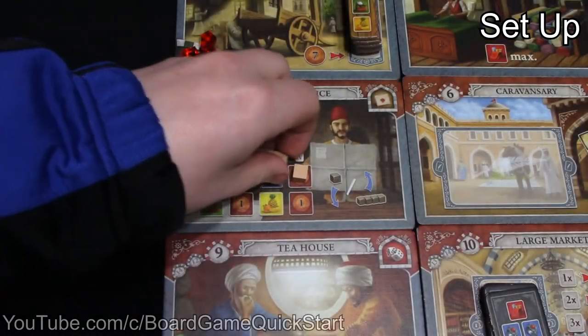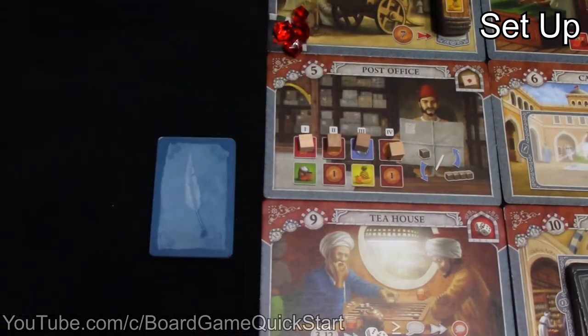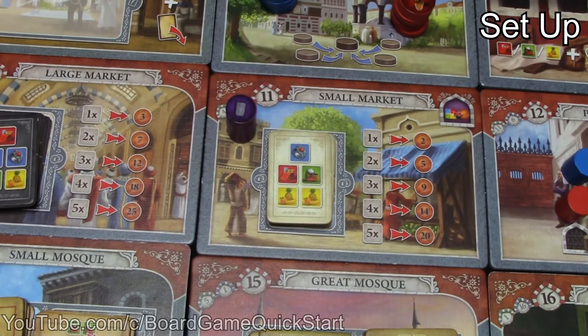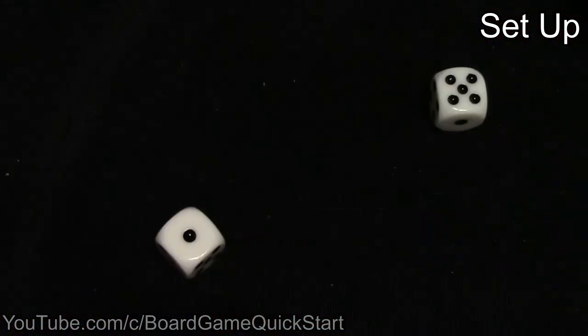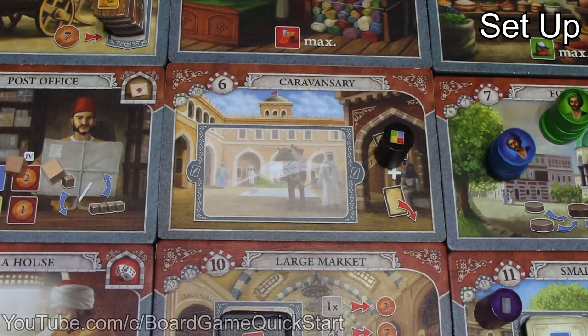Place the mail indicators on the top row of the post office tile. The bonus cards are shuffled and placed face down to the side. Roll the dice to determine the starting locations of the governor and the smuggler. For example, if you rolled an 11 for the governor, you'd place that token on tile number 11, which is the small market. If you rolled a 6 for the smuggler, you'd place the smuggler on the caravansary. It is possible for them to both end up at the same place.